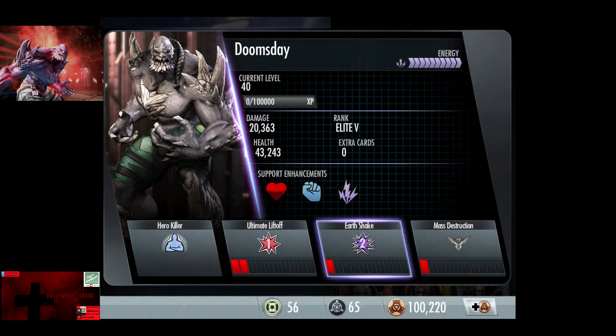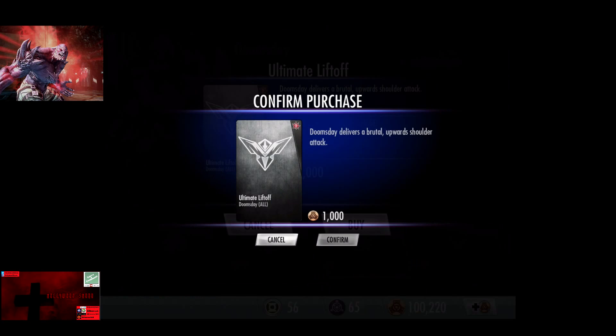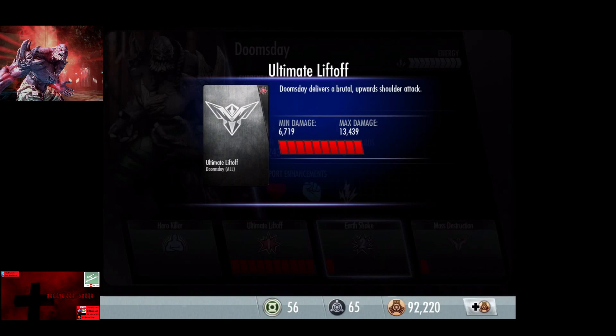Ultimate Liftoff currently has one promotion, so use the 11% rule to find the base damage. At rank 3 it goes to 4,887 to 9,774. Subsequent promotions: 5,294 to 10,588; 5,701 to 11,403; 5,905 to 11,810; 6,108 to 12,217; 6,312 to 12,625; 6,516 to 13,032; and 6,719 to 13,439. So Ultimate Liftoff is next.